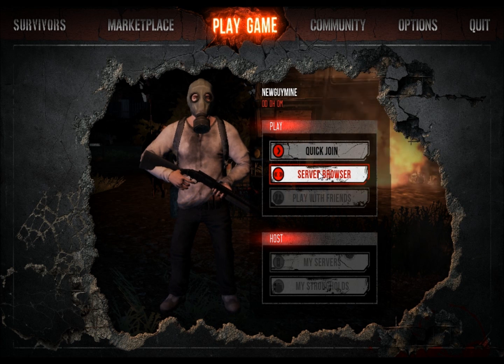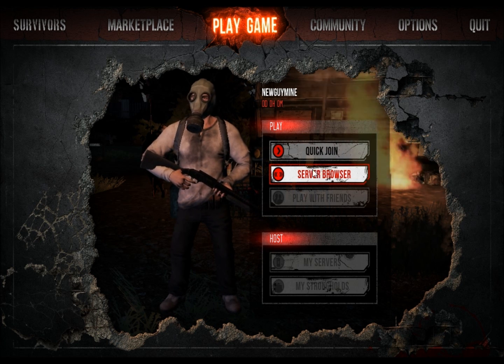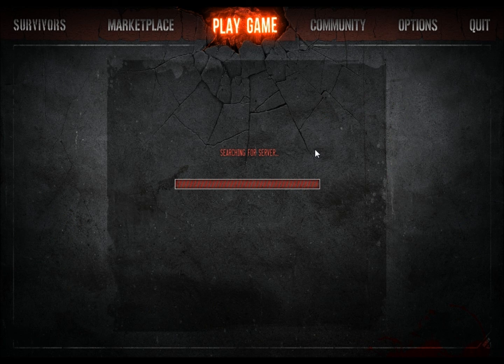There's a server browser so you can pick whatever you actually want. If your friend's on a server, you can play on it. Or you can just quick join if you're just ready to get in.